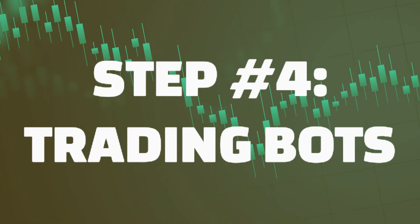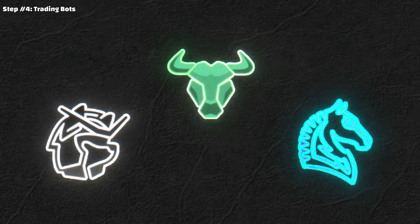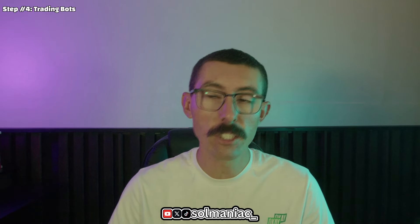Now that we've given you a list of things to do your own research on, let's get into step four of this video. Step number four is trading bots. When it comes to trading bots, they're a preference — you don't have to have them to be a successful trader, but they give you a competitive edge. My preferred trading bot is BonkBot. We've also linked BonkBot, BullX, and Trojan down below so you can research which one you prefer. You do need a Telegram to use any of these trading bots — it's as easy as texting someone or clicking simple buttons.